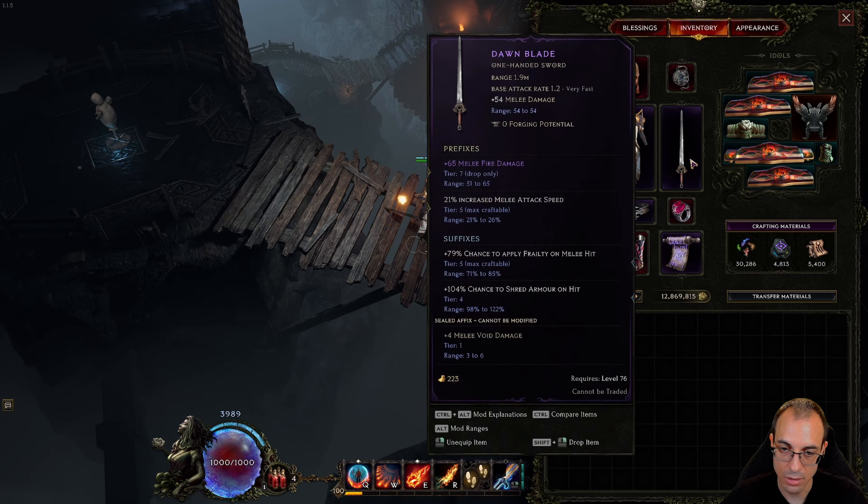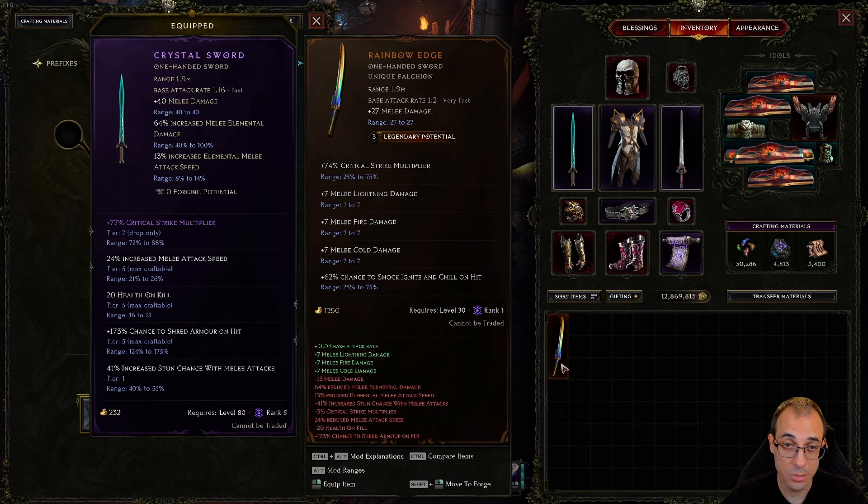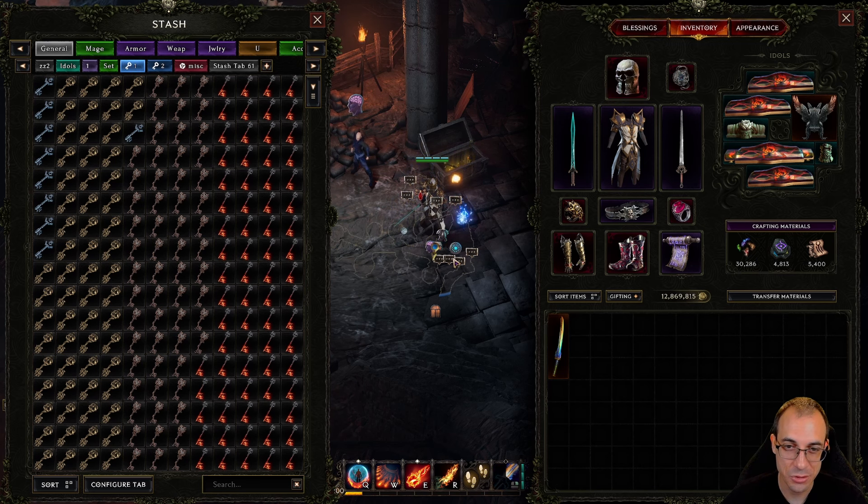For weapon suffixes, armor shred is always best in slot for Tier 5; frailty is decent, and stun chance is very nice as a form of survivability. There are good unique sword options like Rainbow Edge — 74% crit multi (essentially Tier 7), 48 flat damage, and Shock, Ignite, and Shield, which are all great. The build has more damage multipliers conditional on Ignite, Shock gives stun chance, and Shield reduces enemy damage. If you have a 3 LP Rainbow Edge, try to get the right slam. Eye of Reen or Naos' Tooth with 2 or 3 LP are also probably viable best-in-slot weapons.